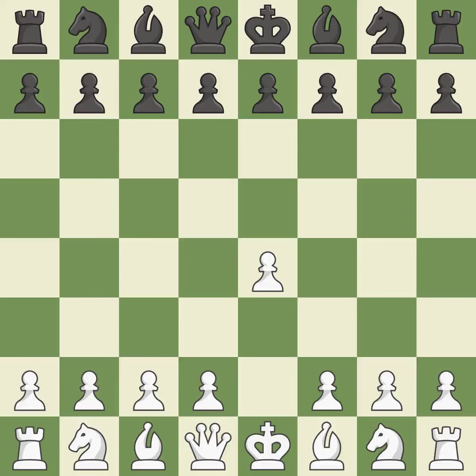Sharp games are frequently the result of starting with the king's pawn, since it dominates the center and frees up the bishop and queen on the light squares. While preparing for d5, the French Defense prevents the light-squared bishop in favor of a strong center and opportunities for counter-attacks.